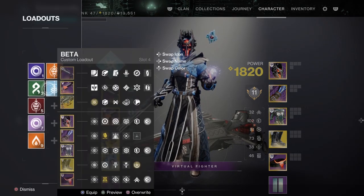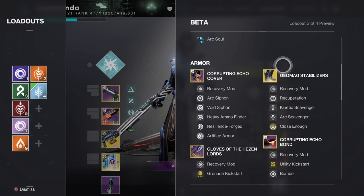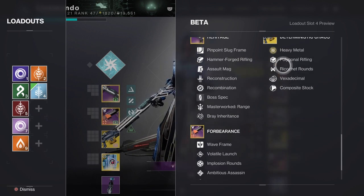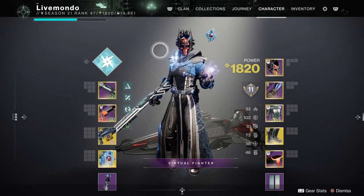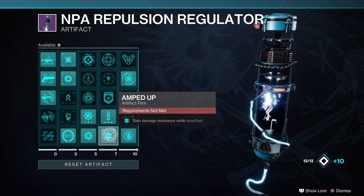Hi guys, welcome to the video. In this video I'm going to show you how to beat Ekthar, the Shield of Savathun, which is the first real boss of the new Ghosts of the Deep Dungeon. I'm going to be showing you my subclass, which you can see there is an Arc Warlock - I'm using Chaos Reach. I decided to go with a primary shotgun, energy waveframe grenade launcher, and the Deterministic Chaos machine gun. As we go throughout, I'll explain why I made those decisions.